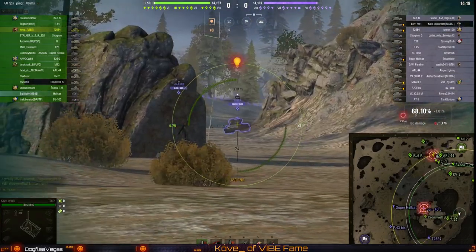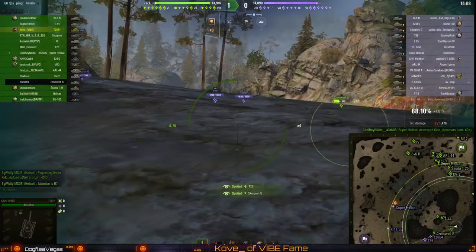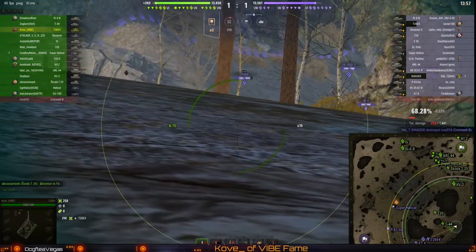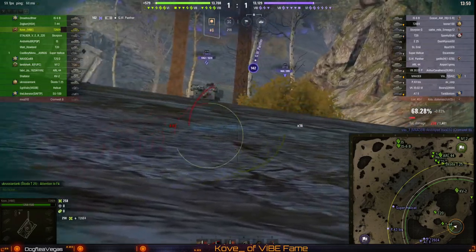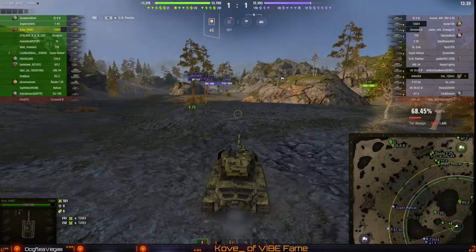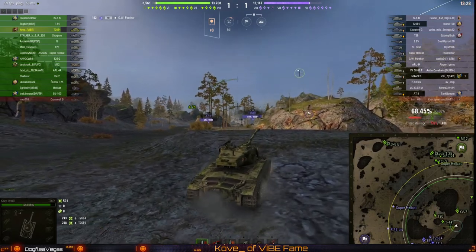I'm going to go down to the low side because I prefer that here. I'm using my 10 degrees of gun depression, fairly decent mobility, and fairly decent armor to farm some credits. One thing you can do with this tank is just put your gun up and it will kind of block the weak spots, and you want to wiggle your tank as much as possible without actually exposing the side of your turret.